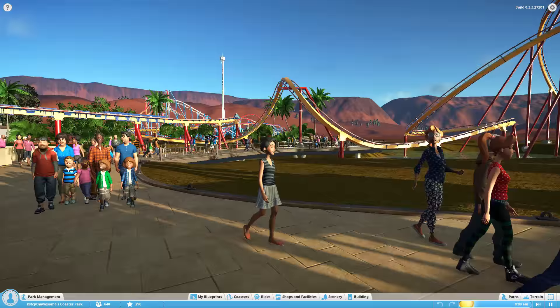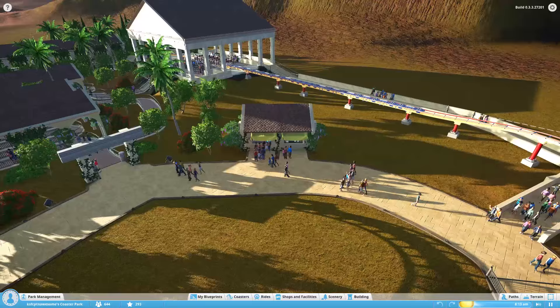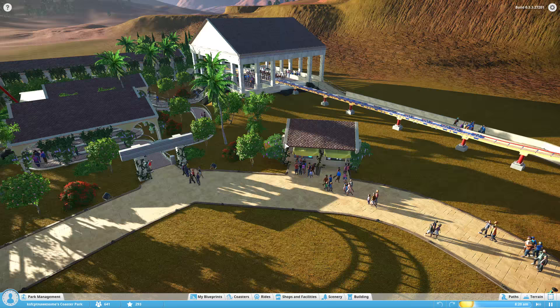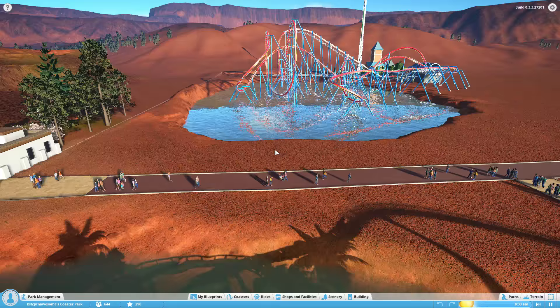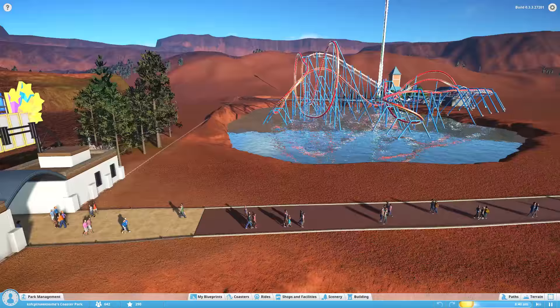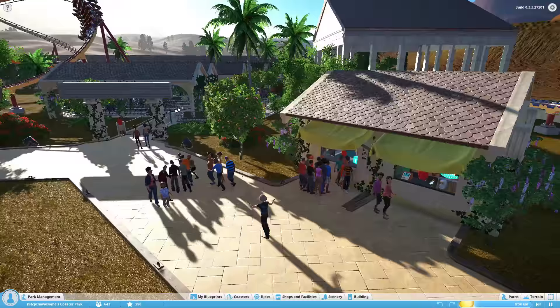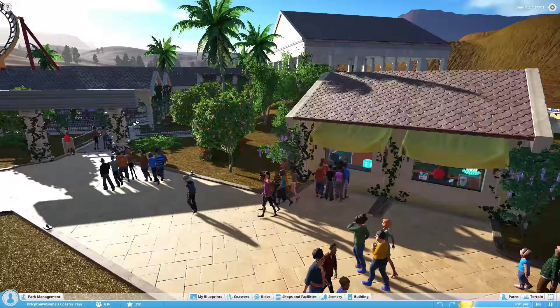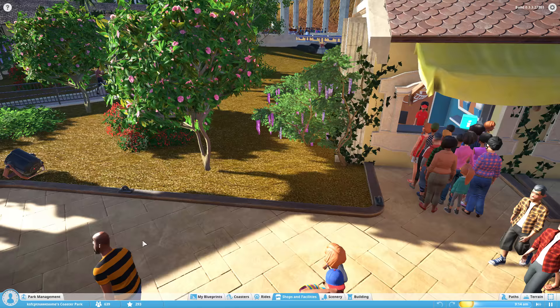People keep complaining that the queue was full for this, and yes it is. But my plan is for there to be one priority pass sales booth per land. Then over here in the main plaza area, I'm going to have like a bank of four on one side, four on the other — adjacent information booths. So if people do want to buy a priority pass, they can just buy it there, so they don't have to walk all the way over here and buy it at every single land. I keep calling it quick queue like it's Busch Gardens. I am going to slap down a quick ATM stand.